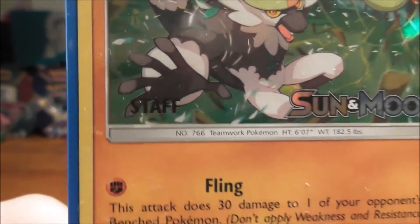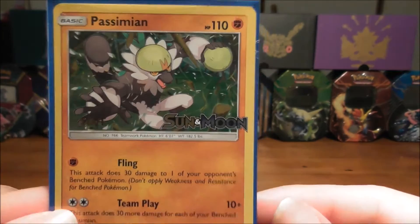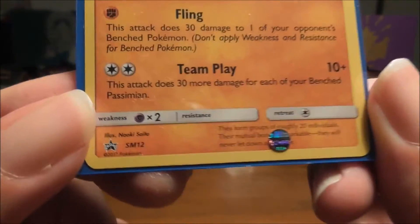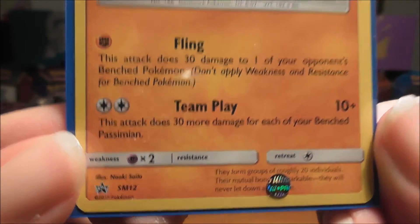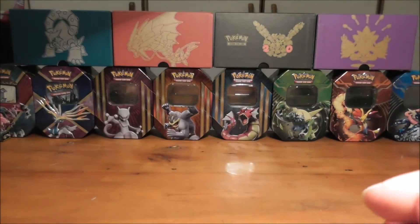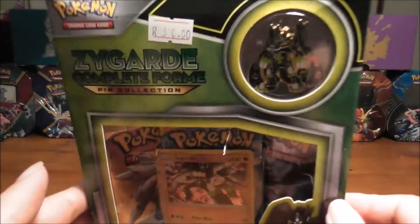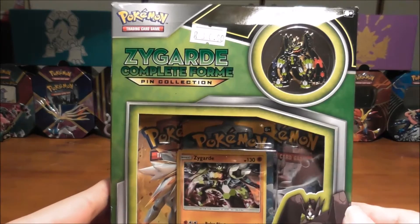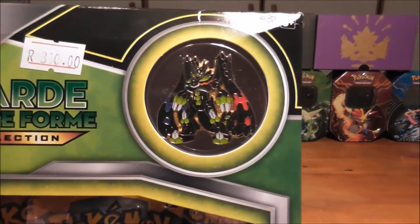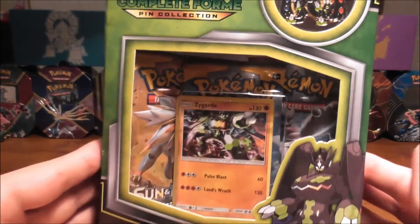You can see the staff marking. This is the Passimian one, which was very cool to get — this one and not the Bruxish one. It is SM12, as you can see here. Very cool. I also bought one of these too — while I was there, I got this Zygarde Complete Form Collection pin box. There's a closer look at the pin, which I'll show in another video when I open it.